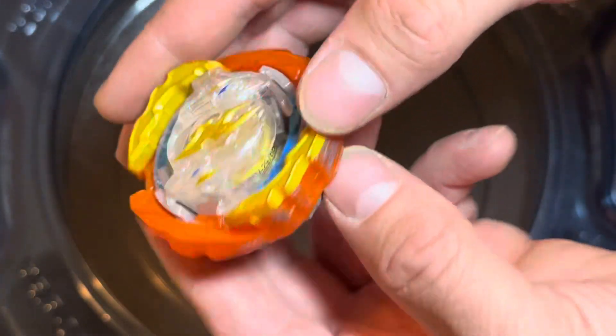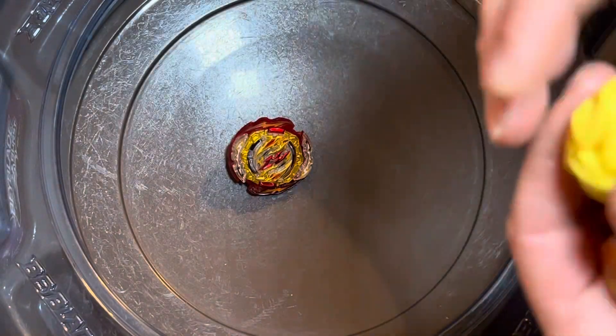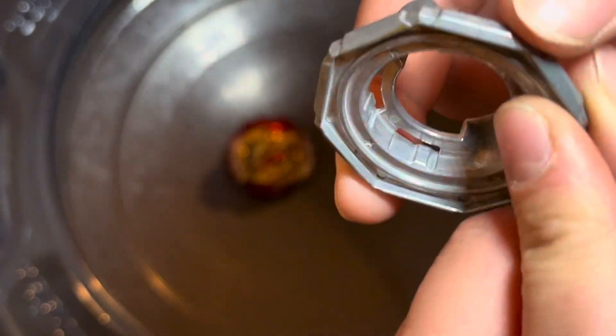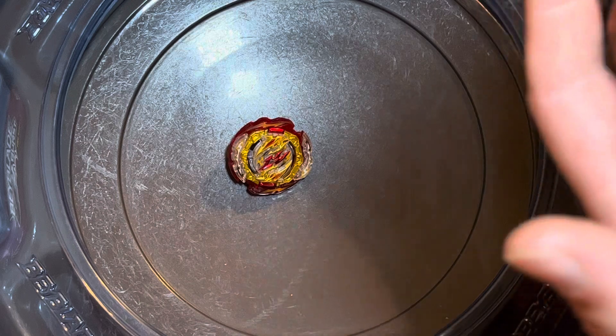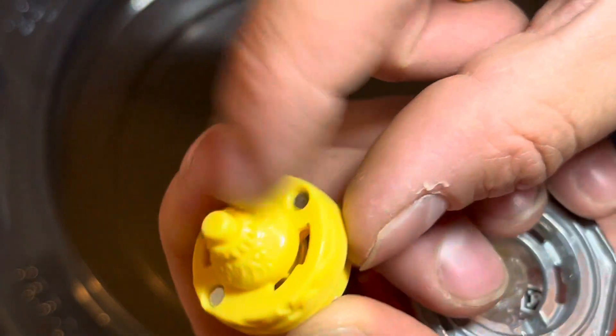And then we have Hasbro's Cyclone Ragnarok Roktavor. Definitely pretty interesting. The parts are essentially the same other than the fact that the plastic armor is not metal. We have slopes, there's a QR code. And the GigaDisc is shorter and doesn't have the concave bottom, which is weird — I would have figured they would have done the concave bottom. And then the Never Driver has an attachment, though I don't remember what this driver is.